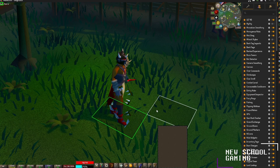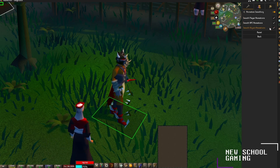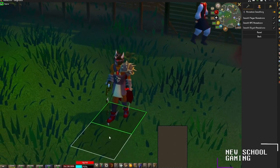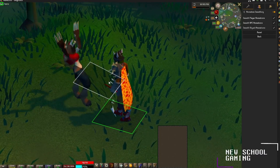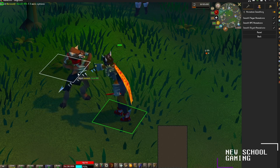For our next plugin, we're going to be looking at the animation smoothing plugin. It smooths all of your character's animations for walking, attacking, and punching. If you have door kicker on, it improves the animation for door kicker and makes it look more smooth. In general, it makes the game look a little bit more polished, especially if you're using the HD 117 client.